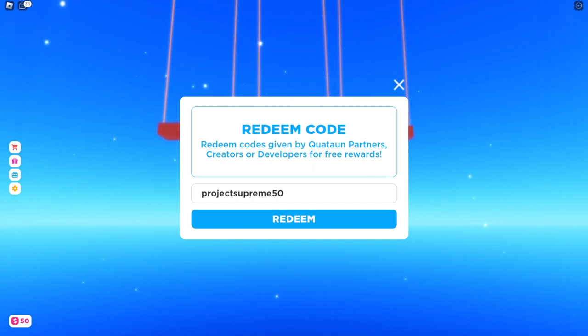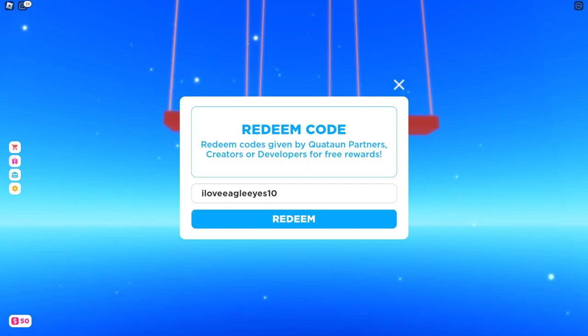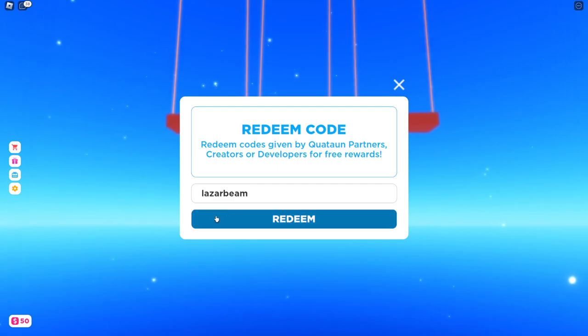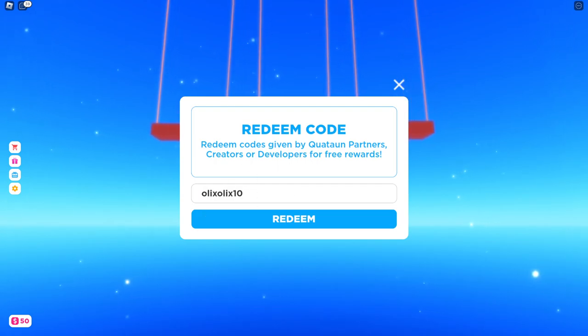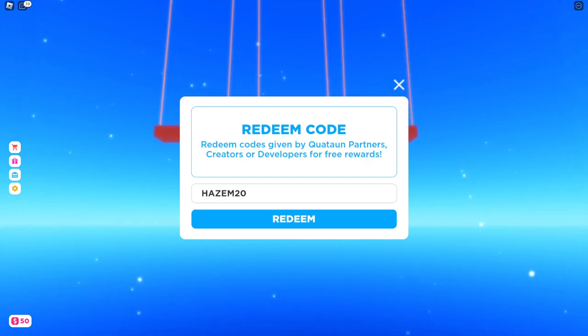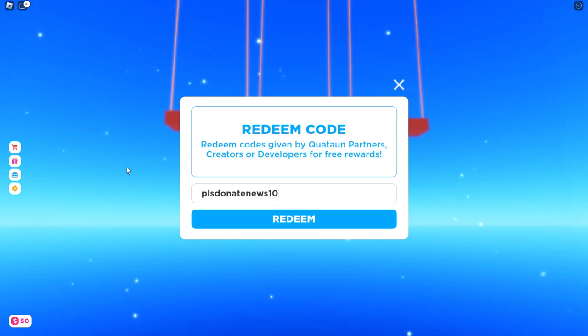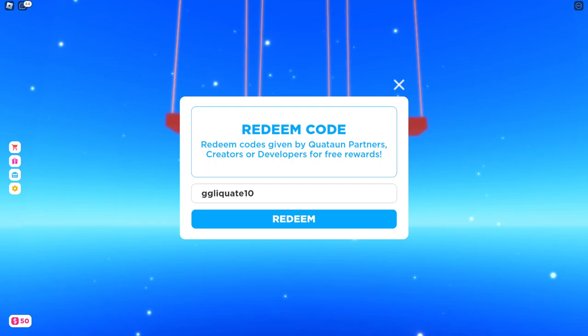Next code: 'project supreme.' After that, the next code is 'I love eagles.' Then: 'laser beam.' We also got 'hasm,' 'stake 15,' 'stake.com,' 'please donate news 10,' and 'gg liquidate.'